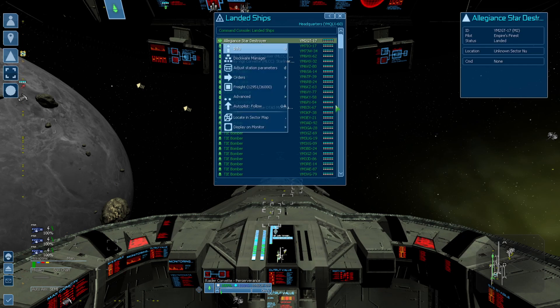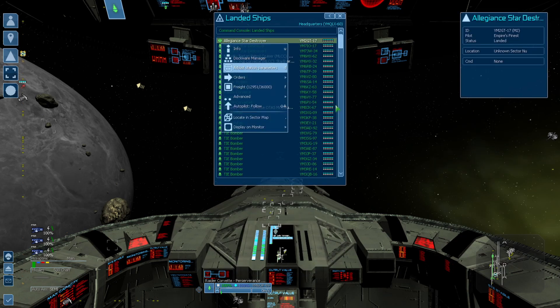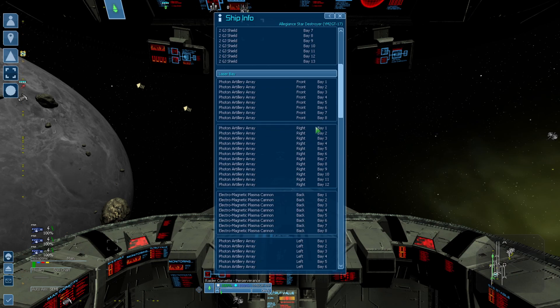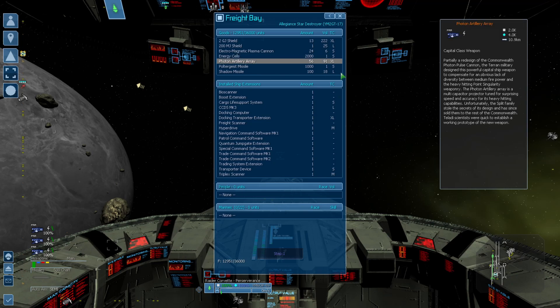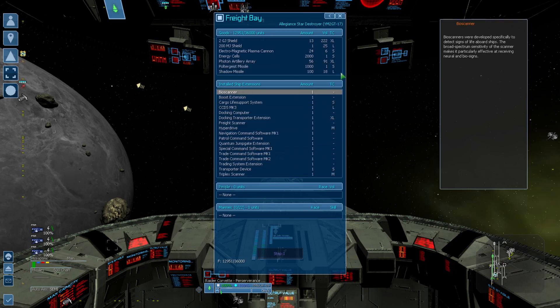The Allegiance star destroyer is outfitted with 13 two-gigajoule shields. There's also a 200-megajoule that probably shouldn't be there. In the freight we have 24 electromagnetic plasma cannons, 2,000 energy cells, 56 photon artillery arrays, 1,000 poltergeist missiles, and 100 shadow missiles. It looks like the shadow missiles are actually better than the poltergeist. Plus a bunch of medium warheads and 100 heavy warheads.